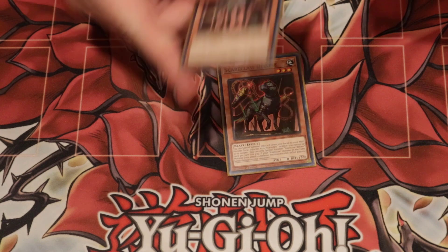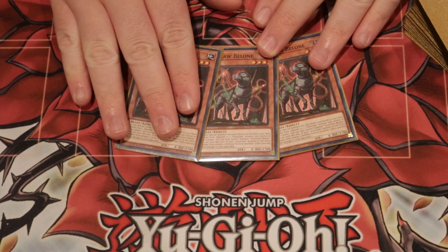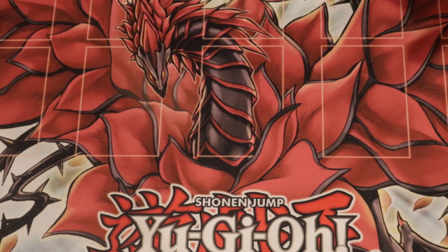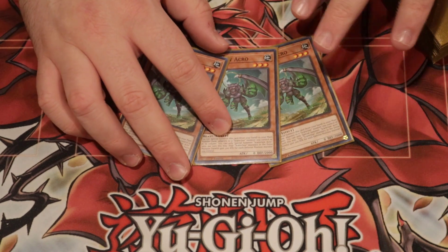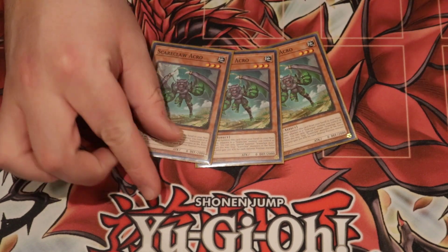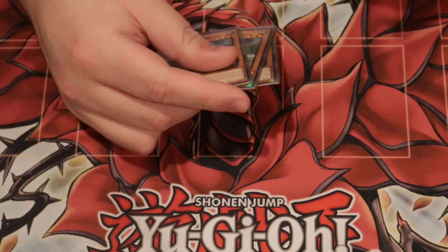We have triple copies of this one — that'll probably get trimmed down because he's okay, but he doesn't do enough. And then triple copies of Acro. That might actually be the best one because it gives you a power boost. You can get up to close to 10,000 attack if the board is full.